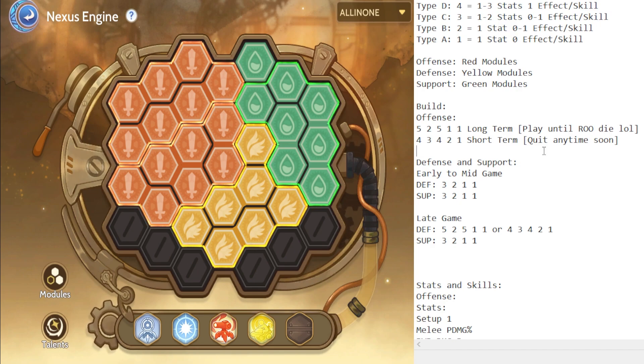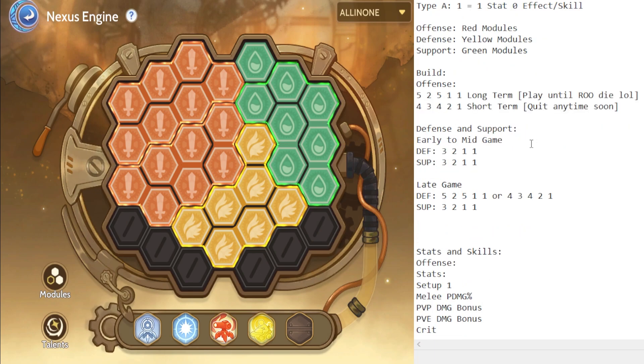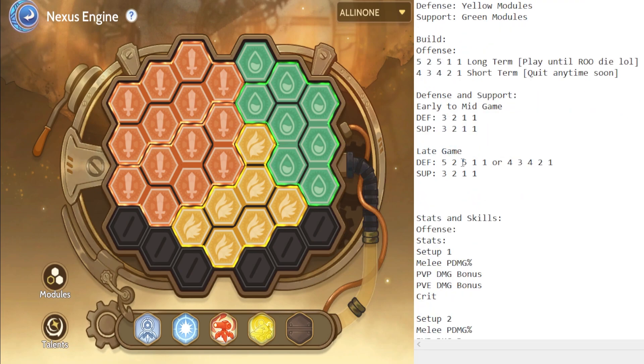For defense and support in early to mid game, use a 3-2-1-1 configuration. For late game, use 5-2-5-1-1 or 4-3-4-2-1 depending on whether you're playing long term or short term. For support, 3-2-1-1 also applies. You can switch the configuration or combination of defense and support, and we'll discuss that later.